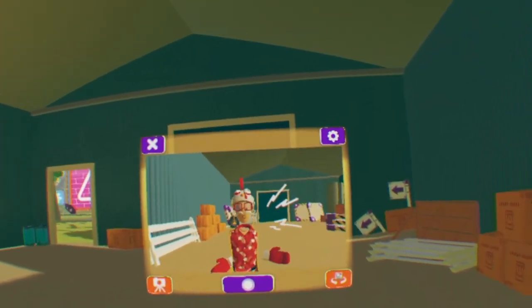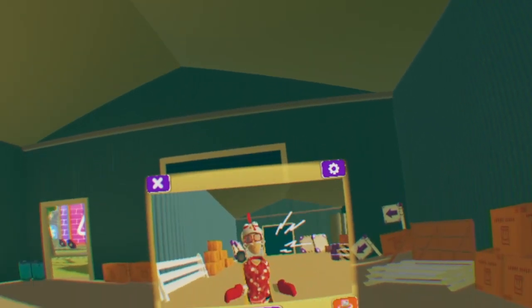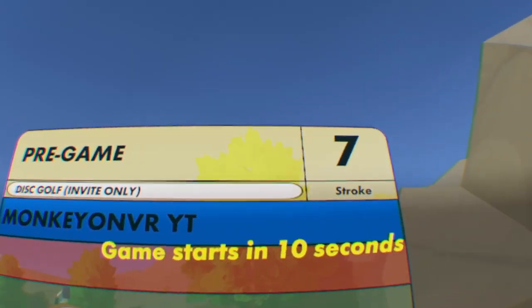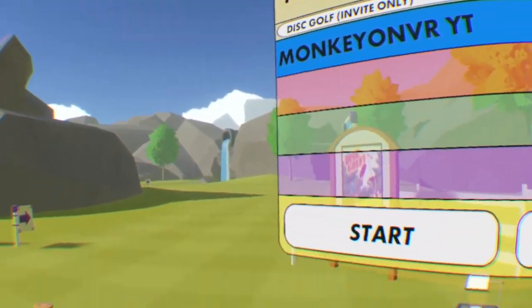The second fun fact or Easter egg you may or may not know in Rec Room is going to be in Disc Golf Propulsion. Let's get straight to it. What you want to do is start the game, let the countdown go off — it doesn't take too long. But once you're in, do not throw the frisbee.